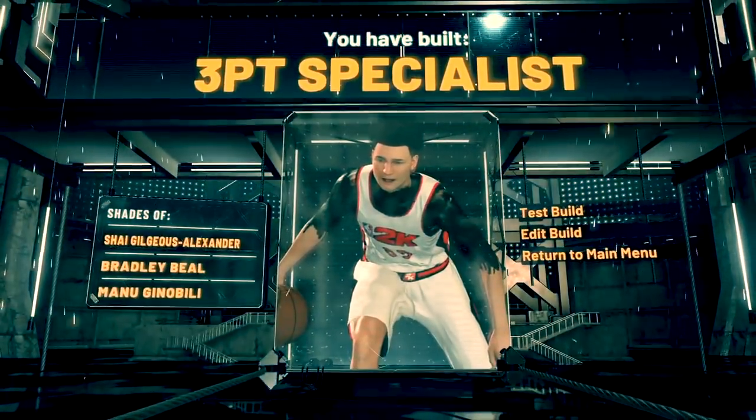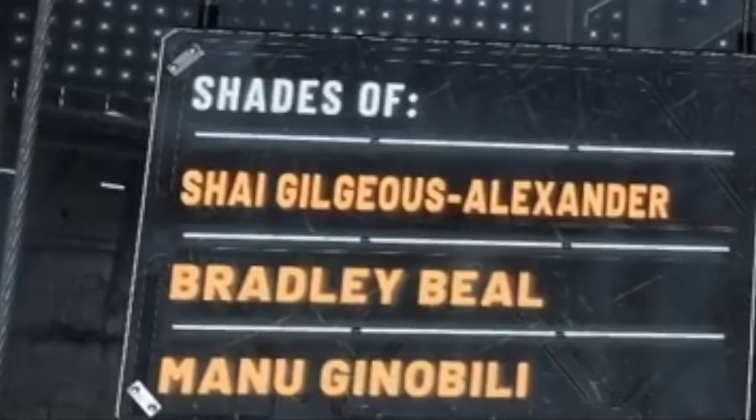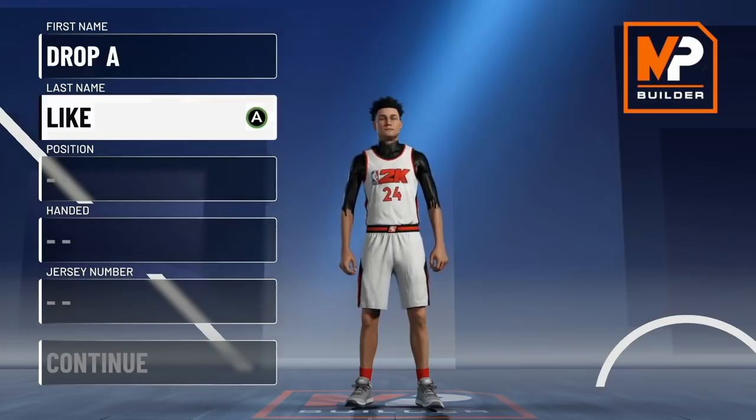As you can see, we've built the Three Point Specialist — one of the rarest sharpshooting builds in NBA 2K21 history. This build fools people because it's well-rounded but people typically think it's made with a pure green pie chart, which is a common mistake. Player comparisons include Shai Gilgeous-Alexander, Bradley Beal, and Manu Ginobili. It has a high steal rating and pro dribble moves at 96 overall.